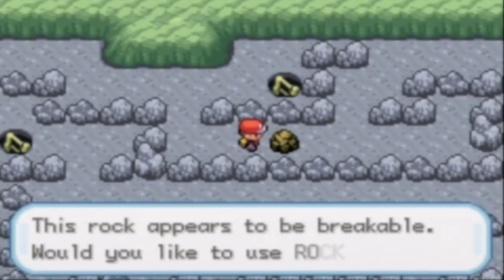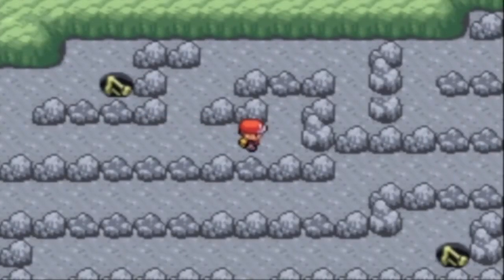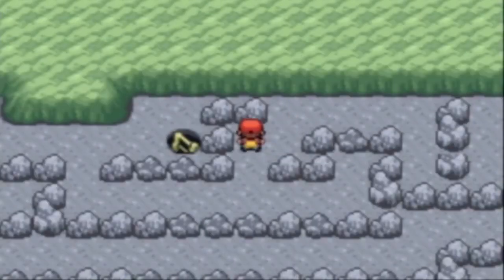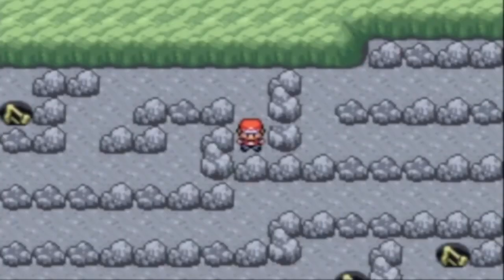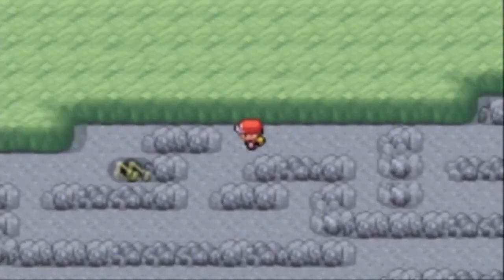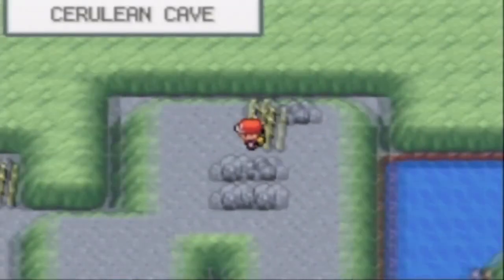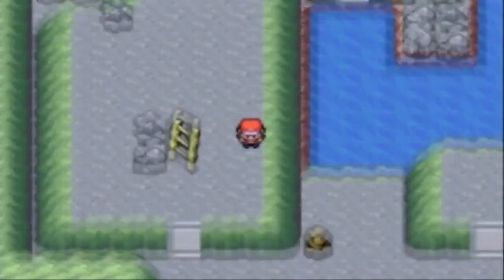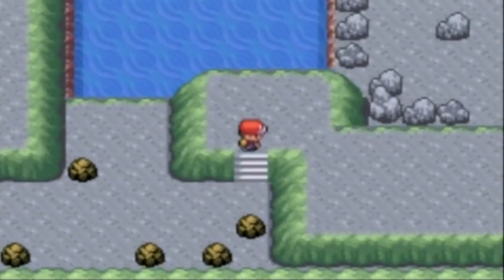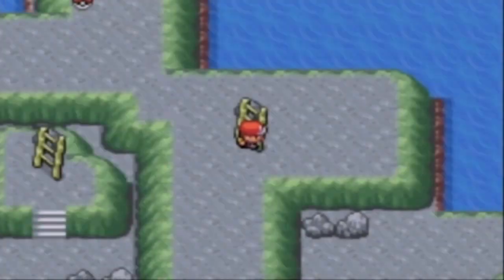There's another Rock Smash-able rock. You'd think some of these spots that look suspicious have items, but they don't. We've already been down there. Go across here — you could smash these rocks for Geodudes if you want, but that's kind of pointless. Over here is another ladder.